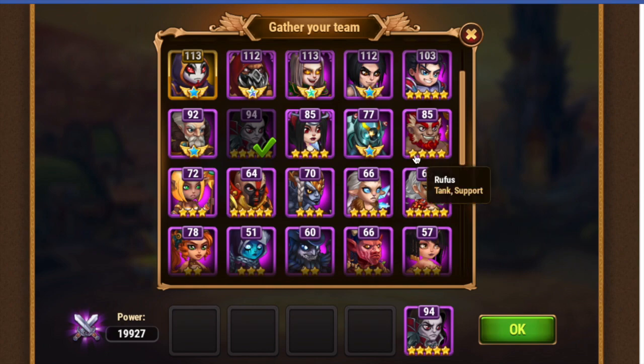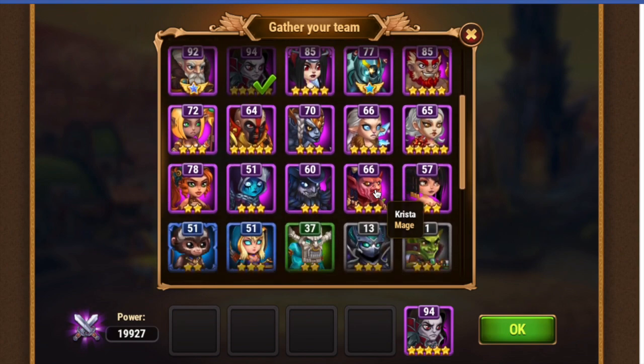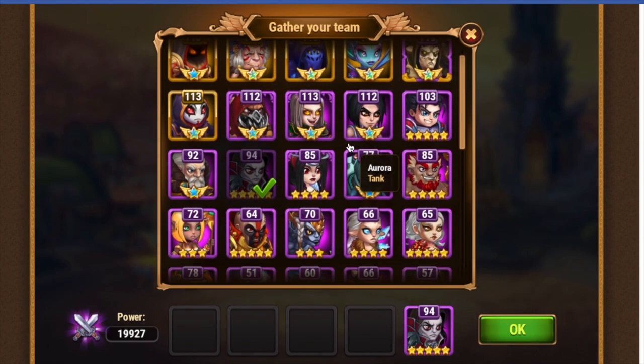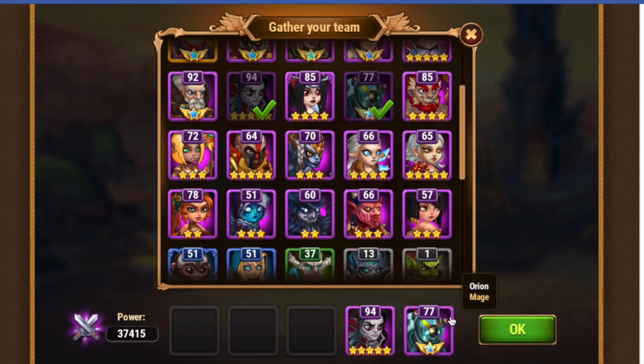Another great hero to pair with Dorian is Elmer. Elmer is a frontline warrior, but one of his abilities has him jump to the backline. Whenever he does that, if Dorian has already ultimated, he'll heal Elmer up pretty quick. That's a nice grouping. I mentioned in the Helios video that Orion is really good with Dorian, because they're nearby each other and Orion is constantly putting out damage while Dorian constantly heals him up.